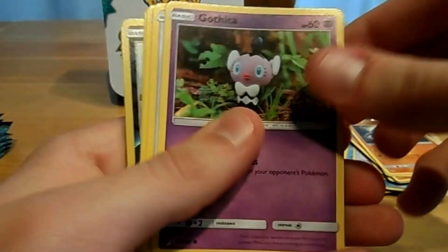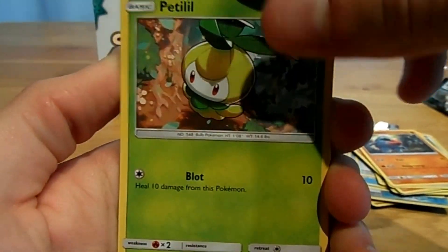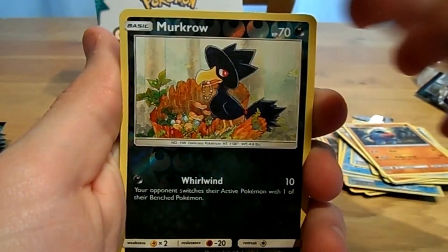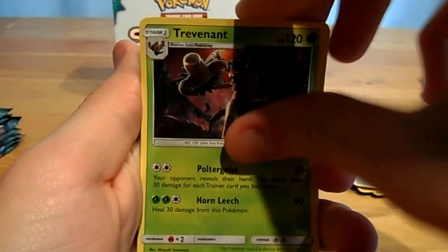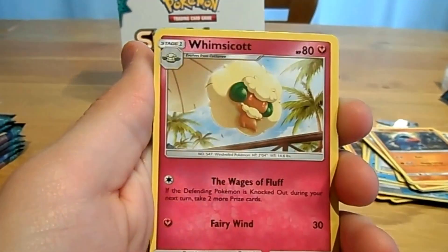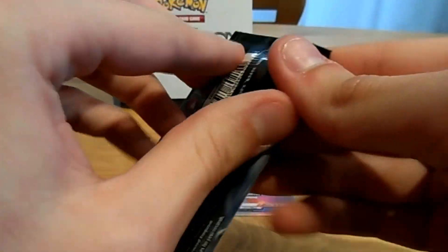Next pack: an Alolan Vulpix, a Gatita, a Chancy, a Pithelium, a Helioptel, a Reverse Margro, a Trevenant, a Fire Energy, Vanillish, a Whimsy Scott, a Marini, and a code.